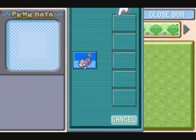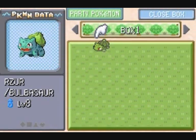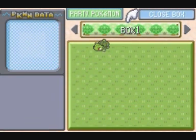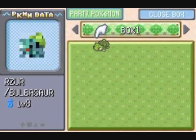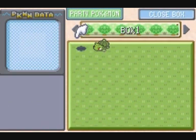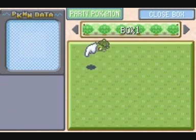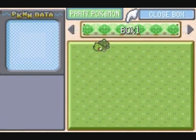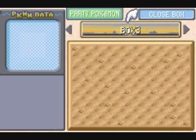W bardzo łatwy sposób możemy przemieszczać Pokemony. W czyimś komputerze mamy kilka boxów na Pokemony. To jest kolejna różnica pomiędzy starymi Pokemonami a nowymi — kiedy mamy przy sobie sześć Pokemonów, czyli maksymalną dopuszczalną liczbę, to Pokemon którego złapiemy automatycznie zostaje przeniesiony do boxa. Kiedy box zostaje wypełniony po brzegi, boxy przerzucają się automatycznie i Pokemony zaczynają trafiać do boxa drugiego, trzeciego, czwartego itd.